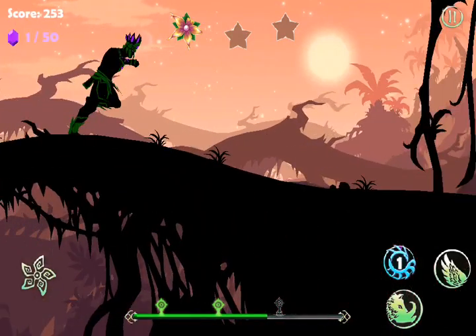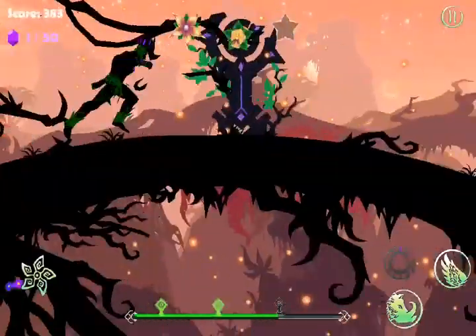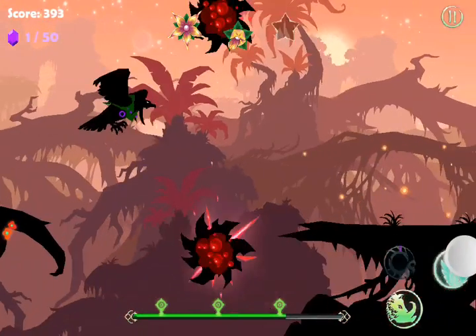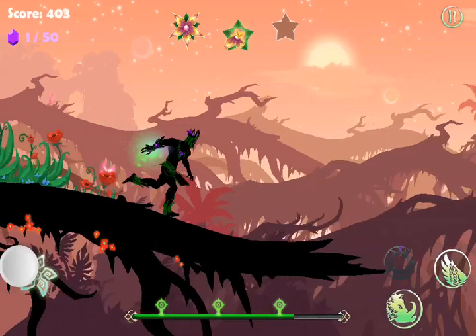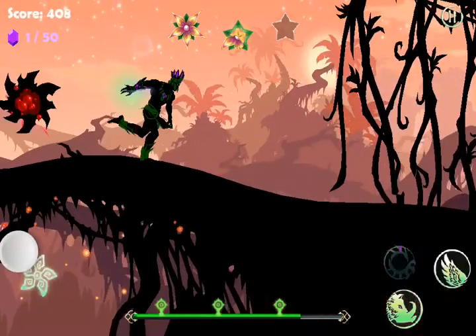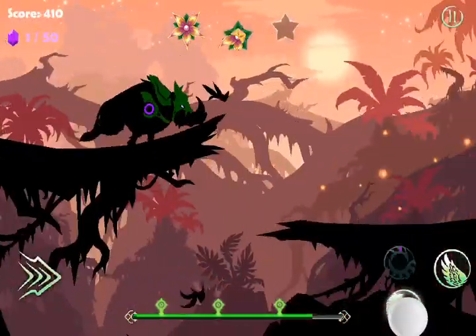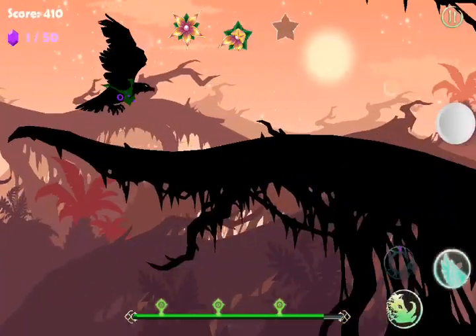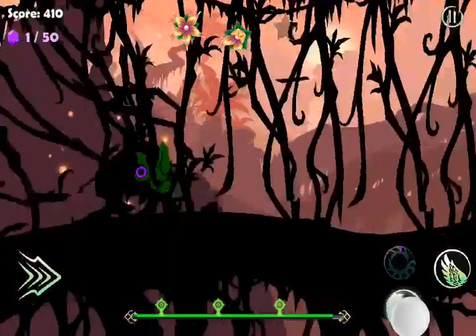Now I'm activating my dragon power-up, which is activated when I collect 50 diamonds. During the game I not only need to switch between the shapes, I also need to collect diamonds and plant some seeds by tapping at the left side of my screen. And I complete the level with a better result.